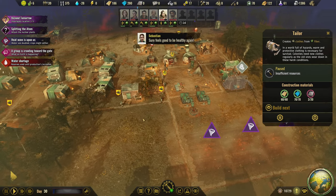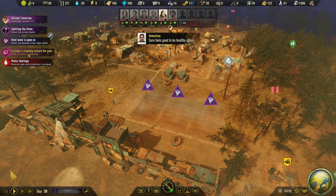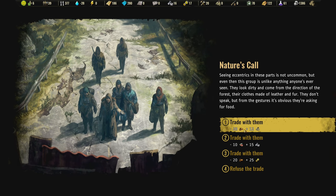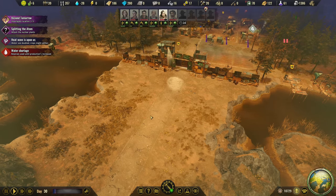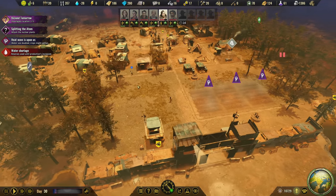A group crawling towards the gate - please have clothes. Seeing eccentrics in these parts is not uncommon, but even then, this group is unlike anything anyone's ever seen. I can give them 20 potatoes and they'll give me 25 components - that's really awesome. I know I need the clothes but the components are a lot harder to get. I'm taking those. I plead to have clothes and then I don't trade them for clothes - I know. But the components are way harder to get and significantly more limited.